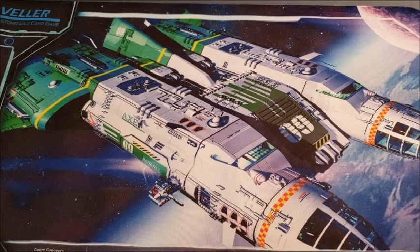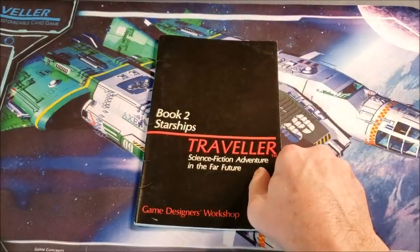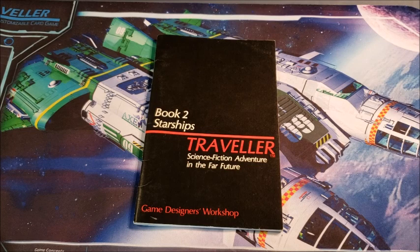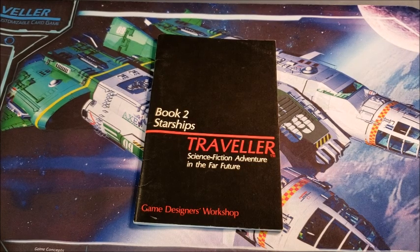But back to the topic at hand, which is starships. Book two is starships and it tells us in Traveler how to create our starships. Later on in Classic Traveler, we got the epic High Guard book, which showed us how to build all kinds of starships or spaceships. The difference is that a spaceship can go into outer space but can't go faster than light — a starship can. That's a very simplified explanation. I'm going to be discussing starships primarily today.